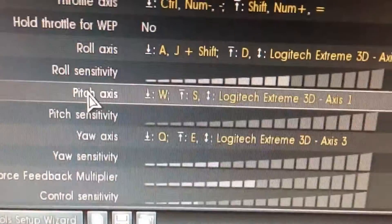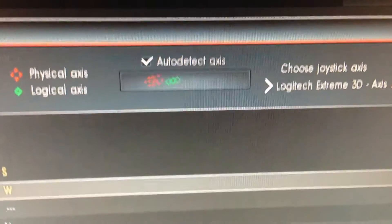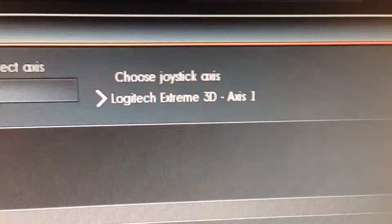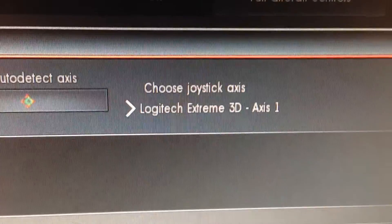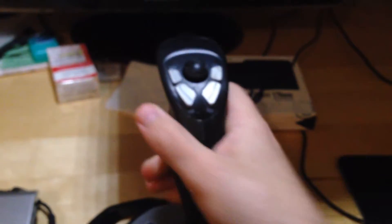That's really all there is to getting the joystick working in War Thunder. You just go to pitch axis, physically move the joystick, and War Thunder will automatically detect it — you can see there it says 'Logitech Extreme 3D', which is the name of my joystick. Axis 1 is the axis I'm using for the elevator. War Thunder has recognized that, and it's as simple as that.